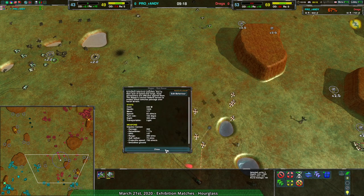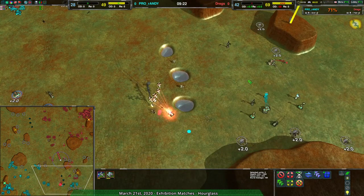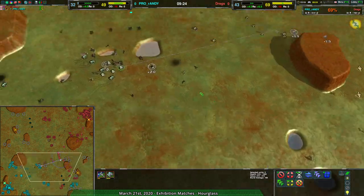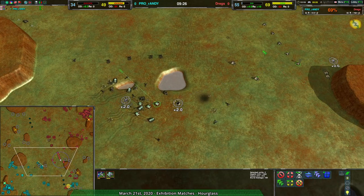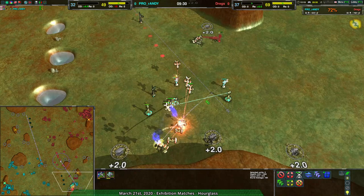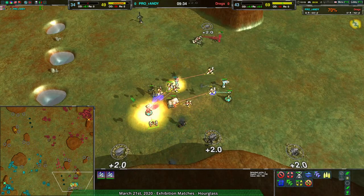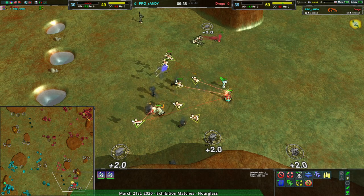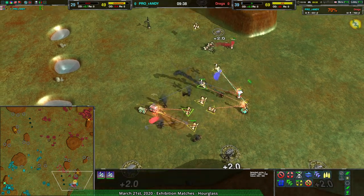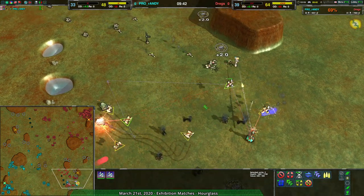The Ripper nearly one-shots daggers — plural — and Rippers will two-shot daggers. Get two Rippers in an army and no amount of daggers will destroy them. That's kind of where the Locusts come in, but even then the Locusts are vulnerable to Rippers because they often swarm together and end up nearby, so the Ripper splash damage ends up working anyway. The projectile's fast enough it can hit the Locusts despite their constant movement.